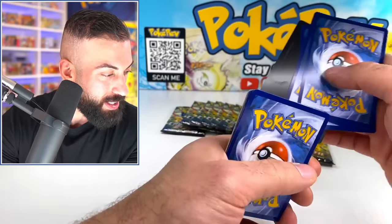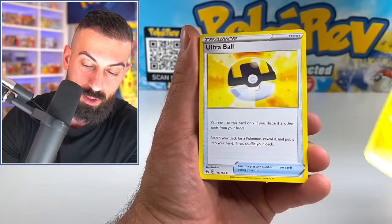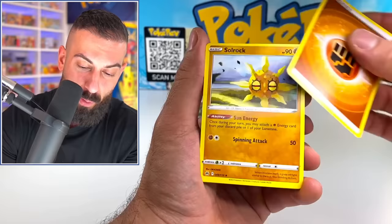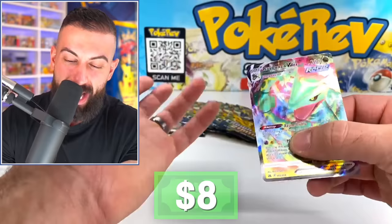Moving on to ETB number four — I'm still trying to grasp what the actual pull rates are. What can you possibly expect from an Elite Trainer Box? Right now I have no idea — it's all over the place. I have noticed it seems like you get between 8 and 10 pulls per ETB, but they can be really crazy in the same box. If this is how we're ending the Sword & Shield era, I really don't know what to expect from Scarlet & Violet. Will they make it even crazier or pull back a little? Another upside down card — it's the Rayquaza V-Max!